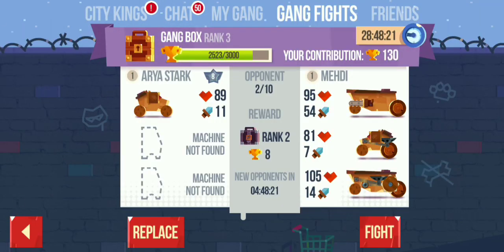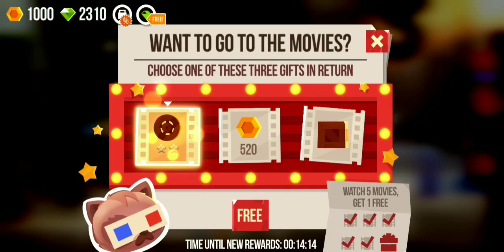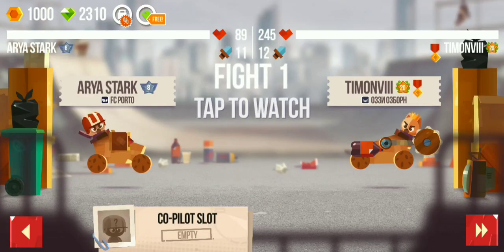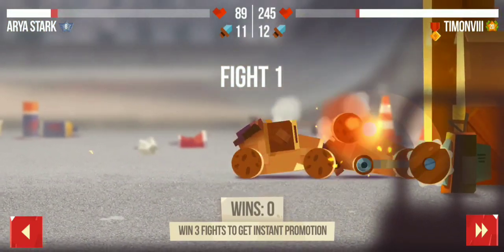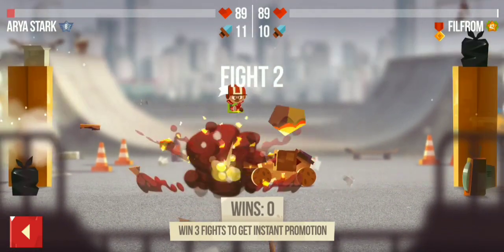I didn't do gang fights also, so I'll be doing the gang fights when I get all three chassis slots filled. I'm going to the copilot - let's see, just three wins needed. The first one was a loss, it's okay, we have to win three times.